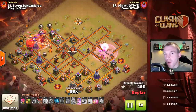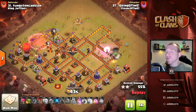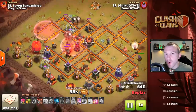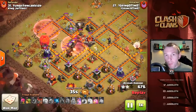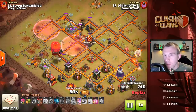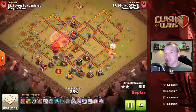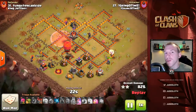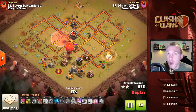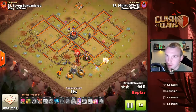The Invincible Lavaloon attack strategy has long been one of the best strategies in Clash of Clans and it is not going anywhere. It will be top of the meta for the longest time and if you want to become a top Clash of Clans player you're going to need to know this strategy. In this video we will break it down and show you a few different variations, all at Town Hall 10 but very relevant to multiple Town Hall levels.